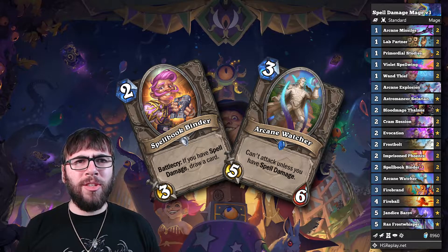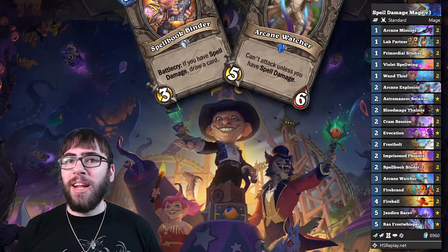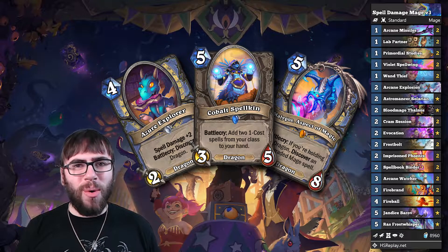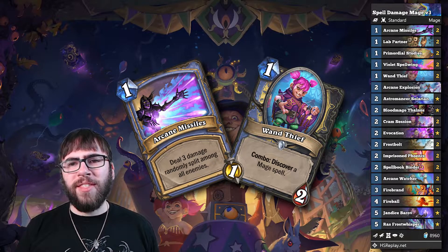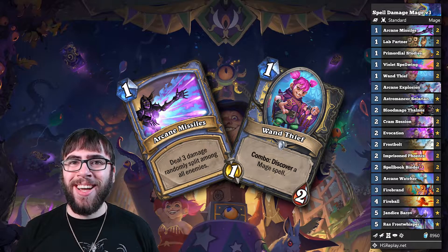They provide great additional utility and can also just contest the board in the early game — don't sleep on these cards. A lot of people are also running a dragon package in this list and while good against slower decks, I found it was sort of the weaker part of the deck. So instead I put in a couple Arcane Missiles and Wand Thiefs to help out in more aggressive matchups while giving more burn and scam potential against slower decks.